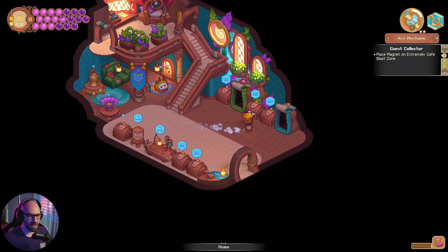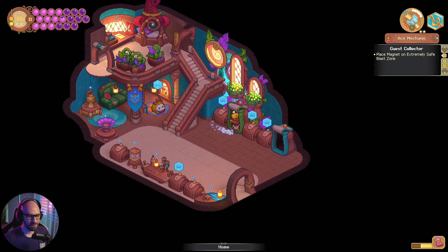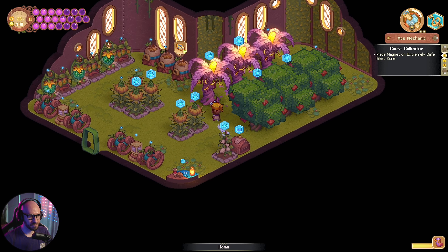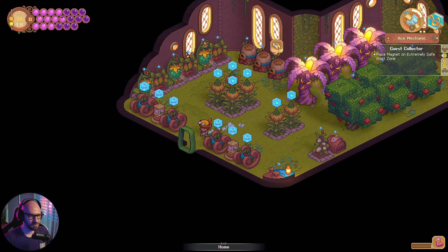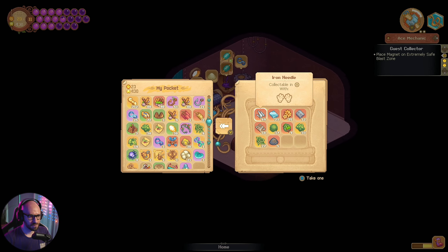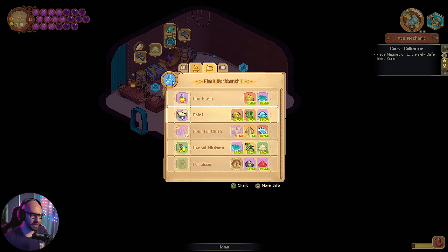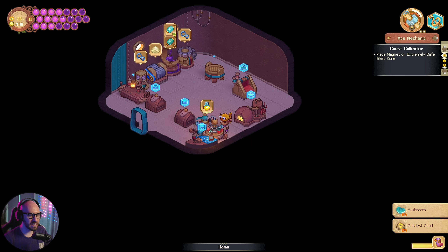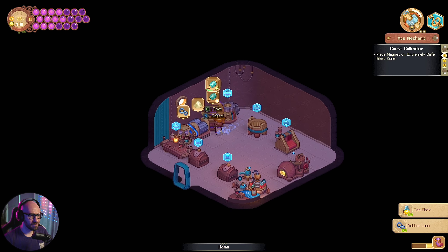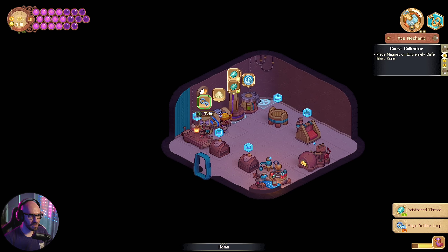I just need one more goo flask, which I may just have to make. Yeah, because I don't think I have any more available. Let's see if I can figure it out — for the goo flask it might be easy peasy. There we go! Okay, let's activate that. Perfect.